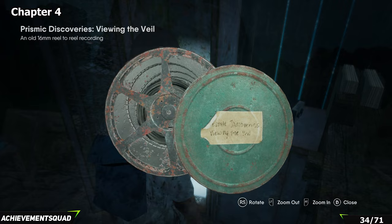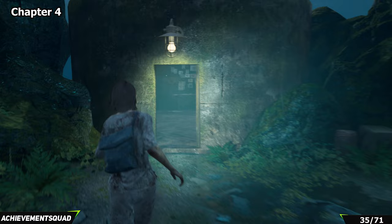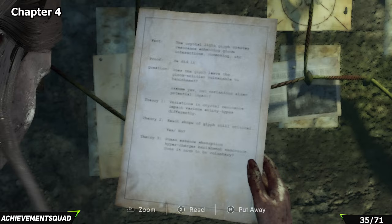After that reel we're heading over to the lighthouse and going in. There are two collectibles in the bottom area — one on the desk directly ahead of you and another on the desk to your right.